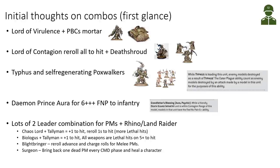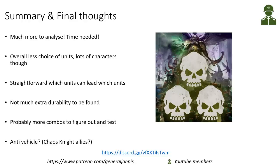For Plague Marines there are many leader combinations — we can add up to two leaders and transport them in a Rhino or Land Raider. A Chaos Lord brings reroll ones to hit, and Tallyman adds plus one to hit — together we get more lethal hits. Biologus Putrifier makes all weapons have lethal hits on a five-plus to hit. The Noxious Blightbringer can re-roll advance and charge rolls, great for melee Plague Marines out of a Land Raider. The Plague Surgeon can bring back one dead Plague Marine every command phase and heal characters.